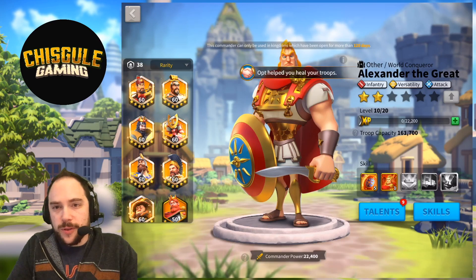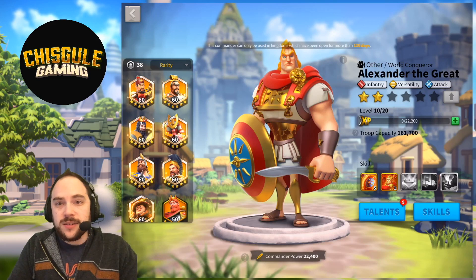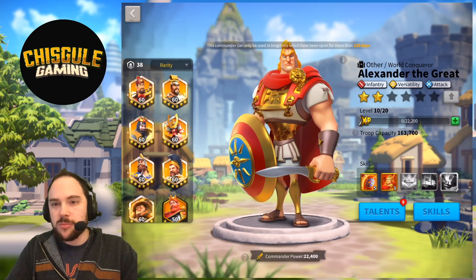When we do a Commander Guide, there are four things we talk about: first, the skills, then the talents and how you unlock, and lastly the pairings — and the pairings is probably my favorite part. Let's get right into it.